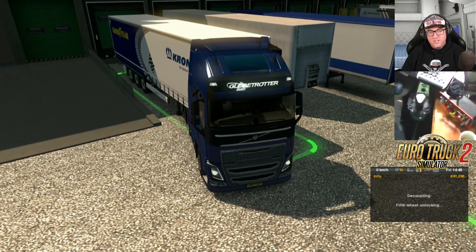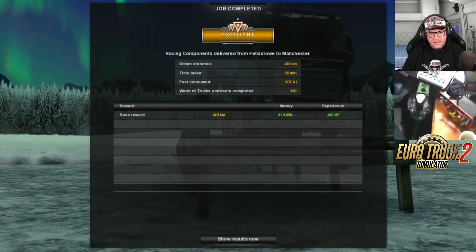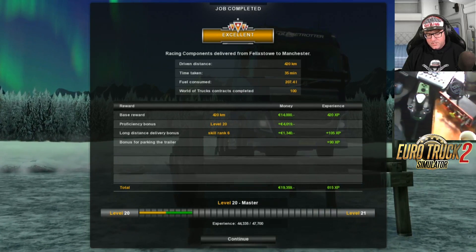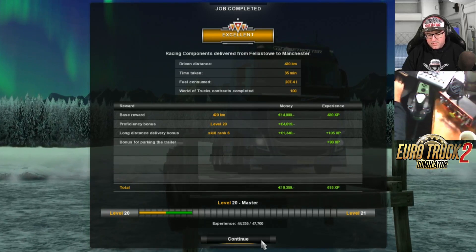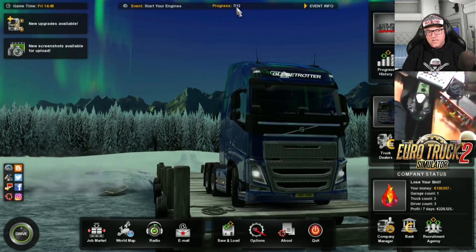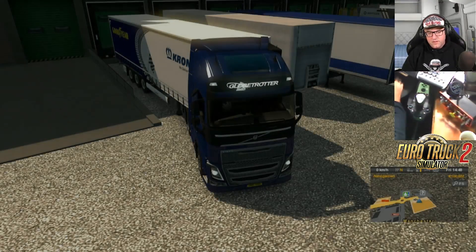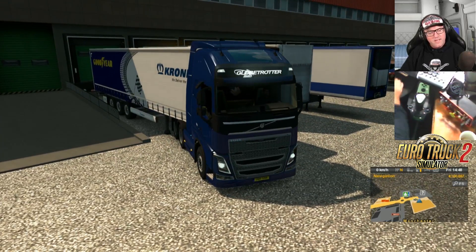And now we're in Manchester! That means we can get different loads going to different destinations, which is really good. That's 19,000 — thank you very much. That's the advantage of doing these longer distance runs — you get better cash. And that clicked over to seven. We now have seven completed. Very, very good — we're getting right in there and getting all of these done.